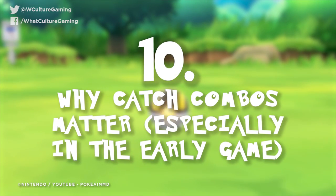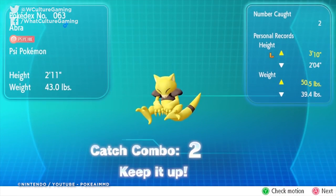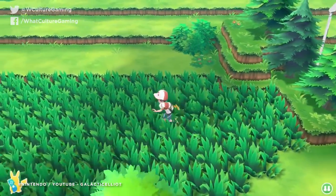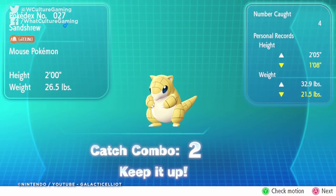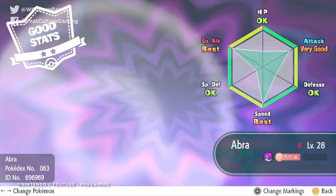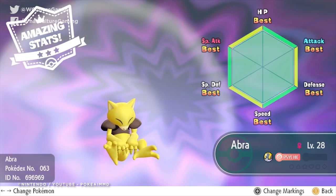Number 10: why catch combos matter, especially in the early game. The game encourages you to catch multiple of the same creature in a row — but why does this matter? It turns out it affects spawn rates and the levels of the creatures you're bagging in that respective area. Make a point of only hoovering up Nidorans, for example, and you'll start catching higher level ones. Depending on the region of the world, this is also how you spawn rarer Pokemon, but if there's a species you just want in your main squad, grind it out and catch something truly worthwhile instead.